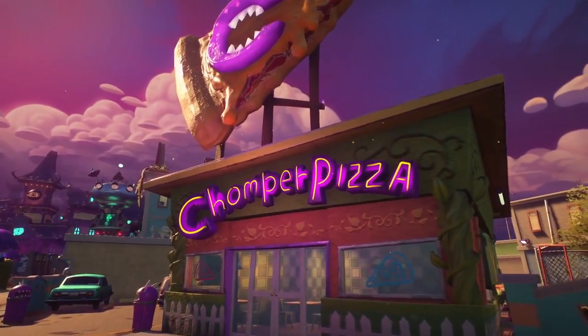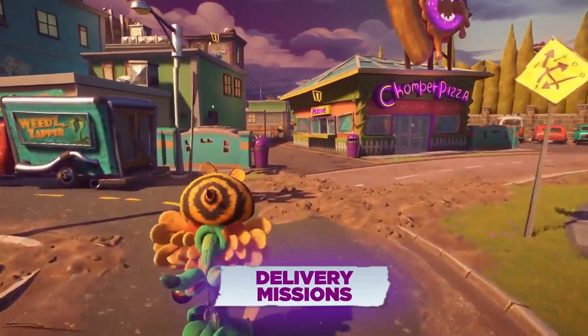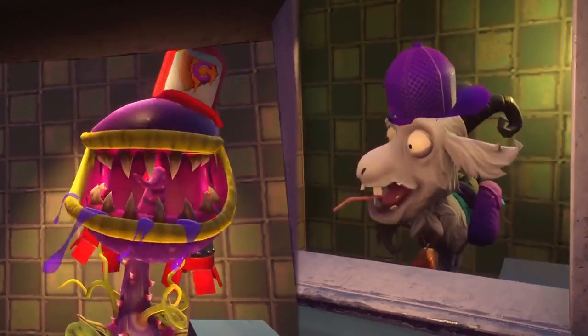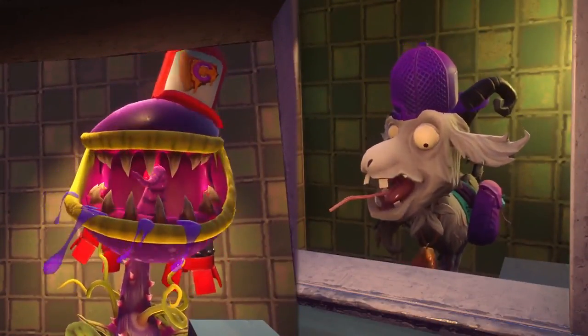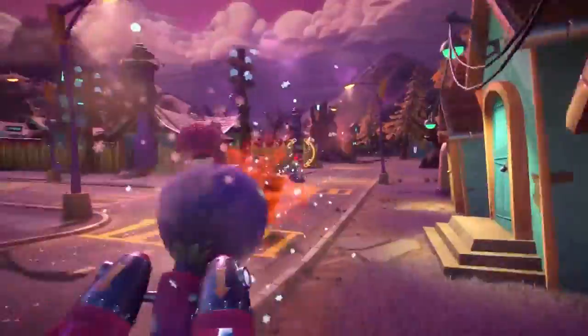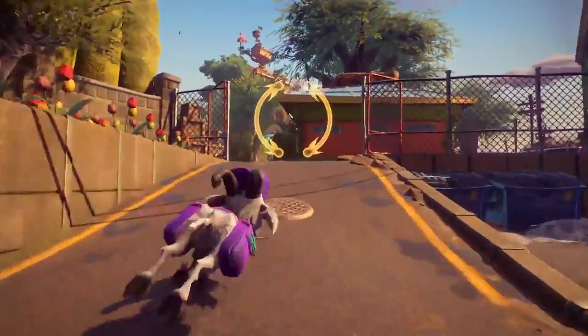The second feature is the addition of a new game mode for the Backyard Battleground: Delivery Missions. In these missions, you'll take control of two new playable characters with unique abilities. Have you ever seen a chomper with a rocket pack leaping over Mr. Freezybot? Or a goat racing to deliver fresh hamburgers? Well, you will now.